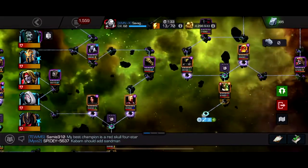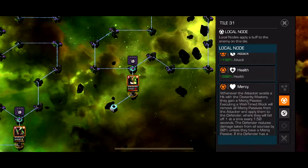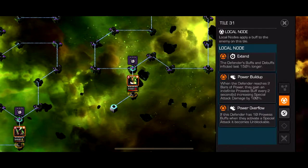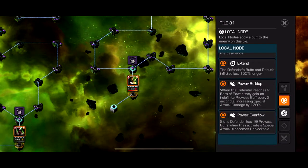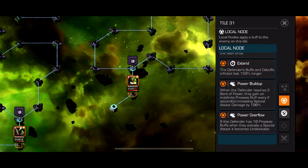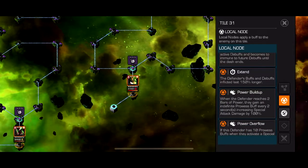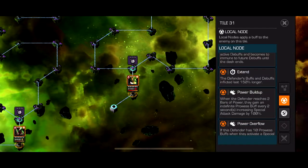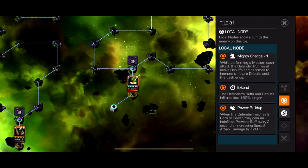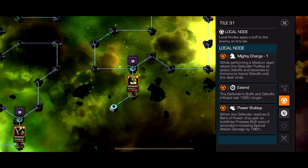The final boss is kind of annoying — it's Angela with Punisher's abilities and animations. It also has Power Overflow: if the defender has twin power buffs and 10 prowess buffs when they activate a special attack, it becomes unblockable. So don't do that. When the defender reaches 2 bars of power they gain an indefinite power buff every 2 seconds, so you really don't want to push her over special 2 at all. Extended buffs and debuffs last 150% longer.